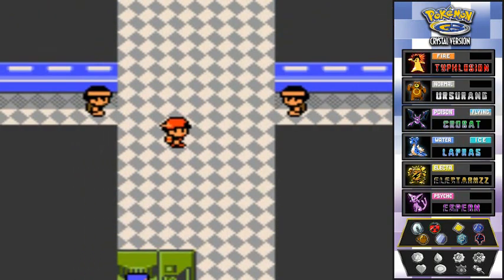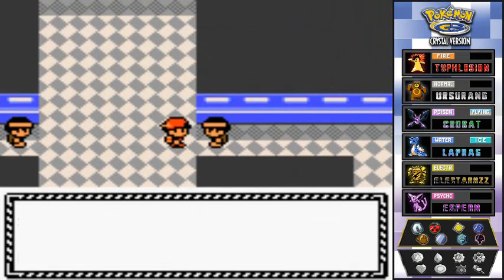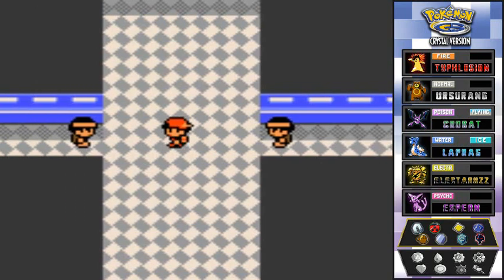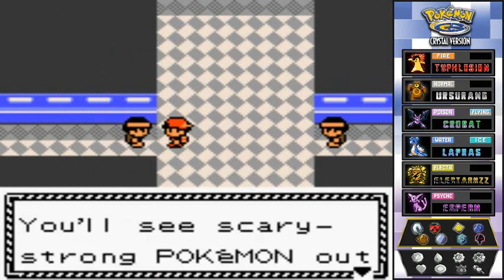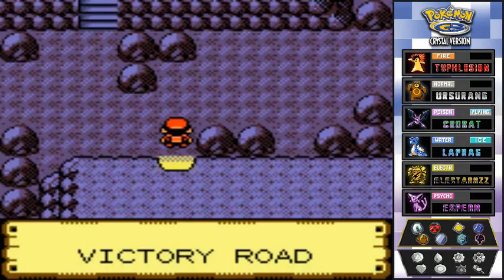Now we're in the Pokémon League reception gate, heading to Victory Road. I know what you guys are thinking — there's gonna be a lot of Pokémon trainers there. Unfortunately in Johto, the Pokémon League Victory Road doesn't have a lot of Pokémon trainers — there are actually no Pokémon trainers there. This guy over here warns that the Elite Four are strong and scary. Over here is the entrance to Route 26, and this way leads to Mount Silver with some scary strong Pokémon.